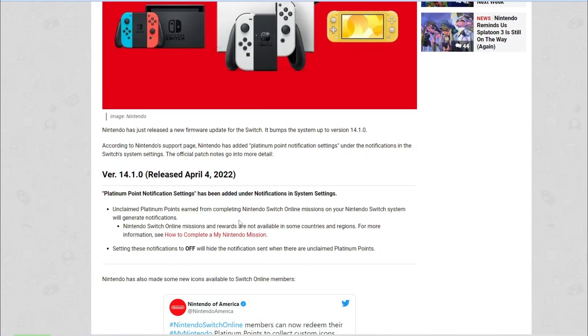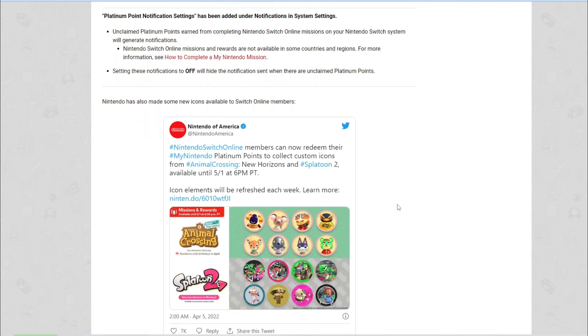In all honesty, there was clearly some issue with platinum point notifications. Unclaimed platinum points from completing Nintendo Switch Online missions on your Switch will now generate notifications. It sounds like they've introduced platinum points notifications which were probably a bit annoying, constantly popping up on your Switch. Most of us running custom firmware won't be playing online, so this won't apply to the majority. It's just notifications management by the looks of it — not a big update at all.